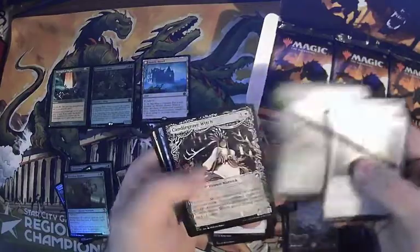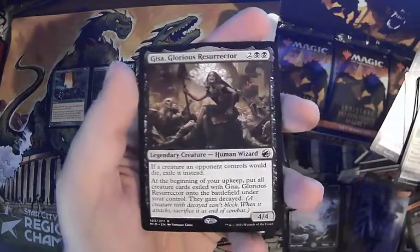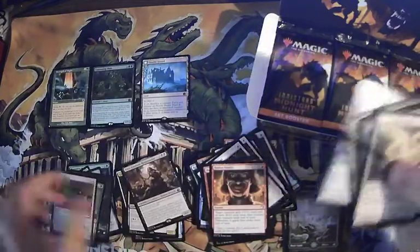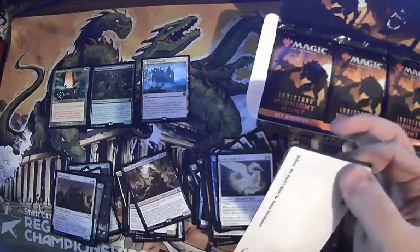Vivisection, necrosynthesis, bird, candle grove, bait hook, angler, and Gisa Glorious Resurrector — very neat magic card. And a foil Enroll Knob. They don't even put commons in order because they give you the commons in the set packs.